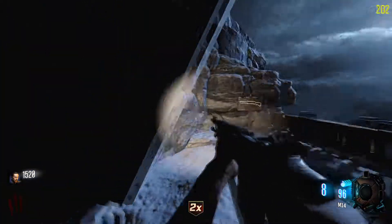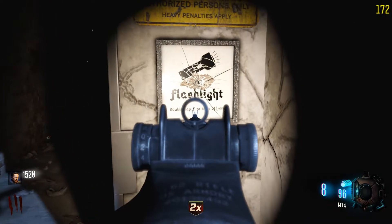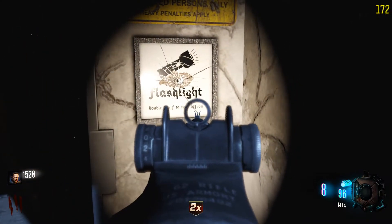Can I open up that already? Oh, I can. Okay, so what's this here — double tap F to turn on flashlight.